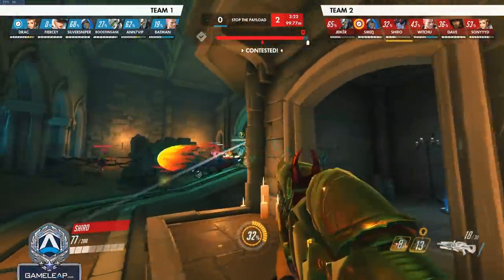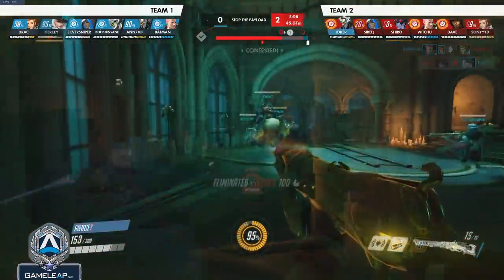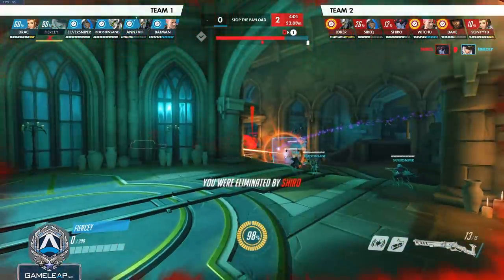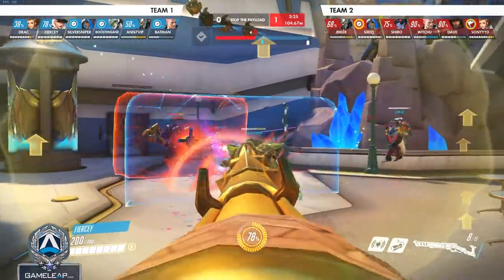The next character is Widowmaker, which plain and simply can outrange Ash. If Ash doesn't have a pocket from a certain range, Ash can't kill Widow with one shot, but Widow can kill Ash. A high-skill Widow will beat the same-skill Ash almost every single time.